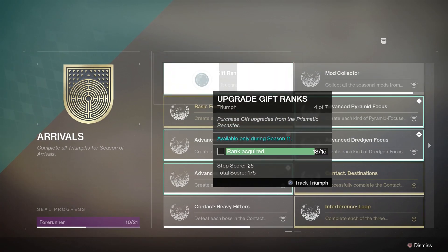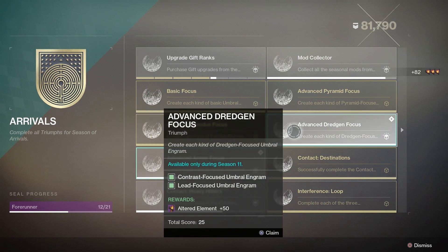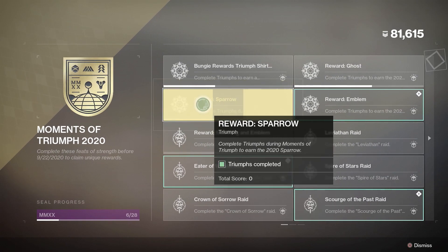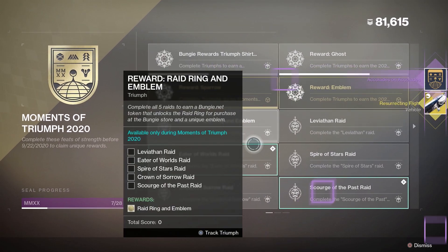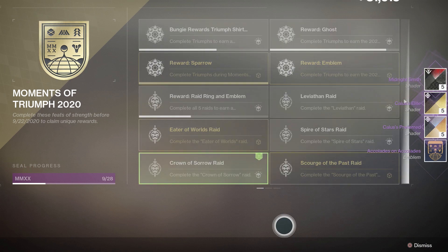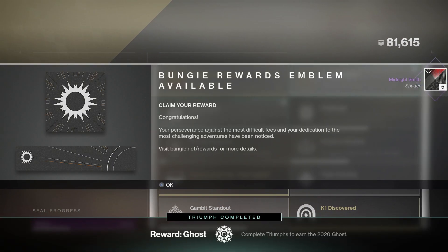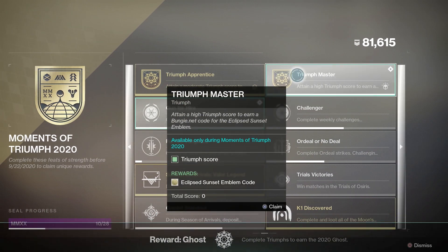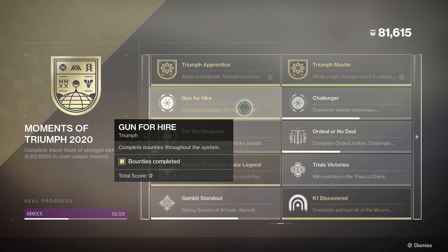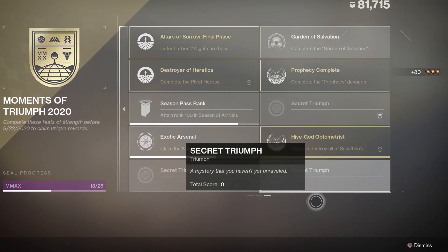First up, there's the Season 11 seal to complete that rewards you with the Forerunner title — remember, you now have until November 10th to get this done. Next up, the Moments of Triumph seal for the MMXX title — again, until November 10th. During Moments of Triumph, the weekly reward limit has been lifted for Leviathan, Eater of Worlds, Spire of Stars, Crown of Sorrow, and Scourge of the Past. An uncapped reward limit for all five raids — this really is the best opportunity to farm all those raid exotics you still need.